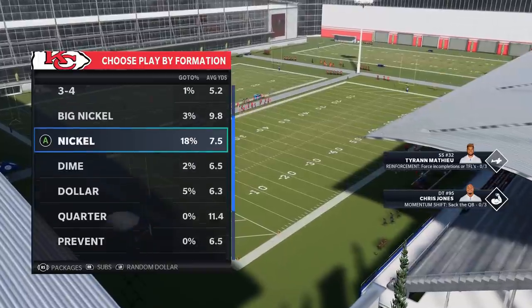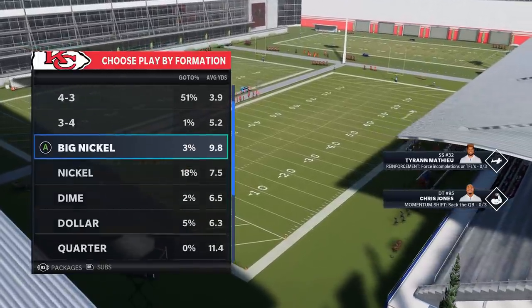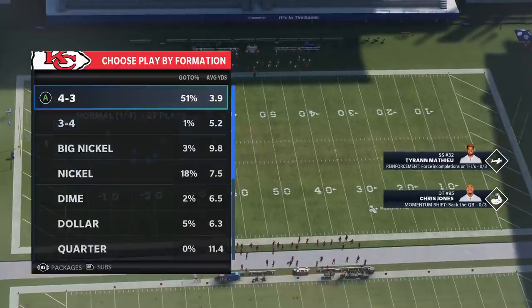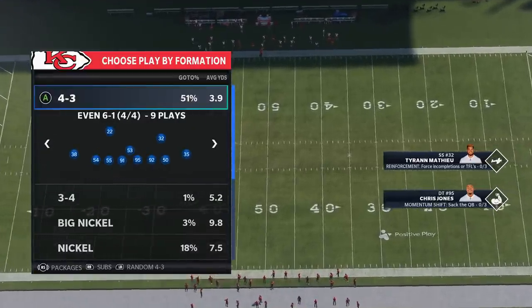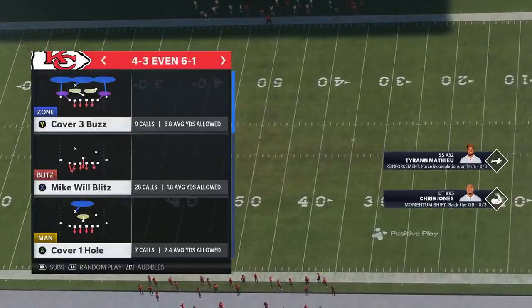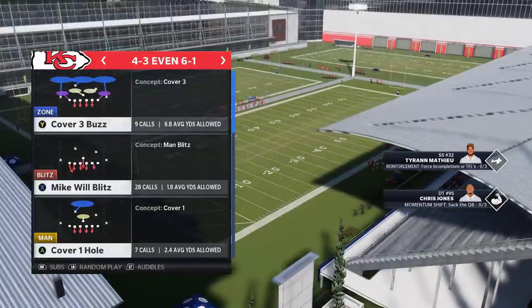I've put out stuff from the dollar, from several nickel formations, the big nickel over G, the nickel normal. And now I'm going to continue with the even six one. This is, in my opinion, one of the best blitzes to run out of this particular book.